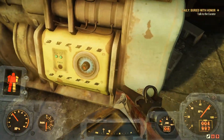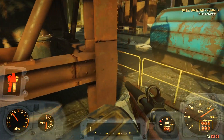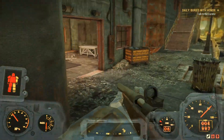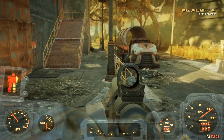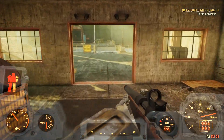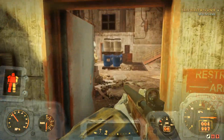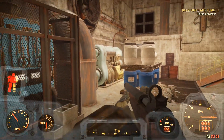you guys will see your first fusion core, and all you really need to do is jump up there and take it. Then you guys are going to want to follow the path I take — head over to this trash can or bin right here, make a left in here, go straight through this door, and right in here will be your next fusion core.